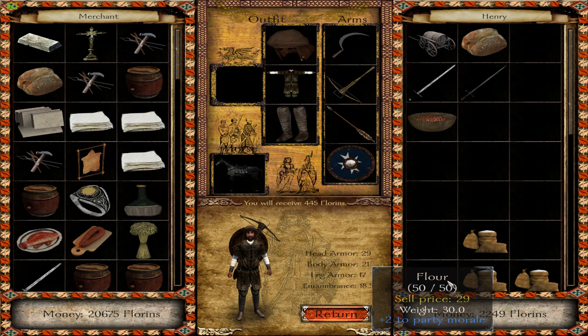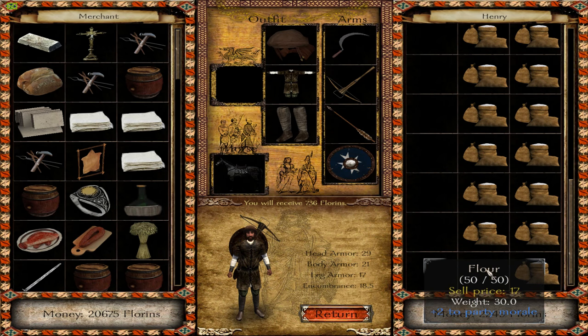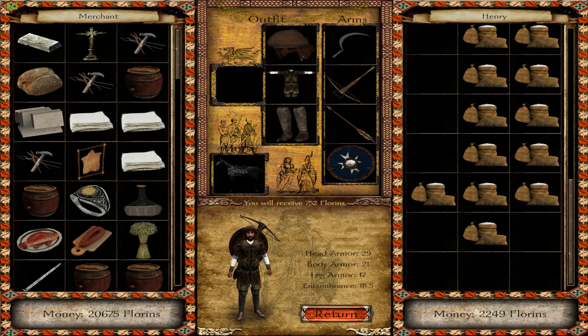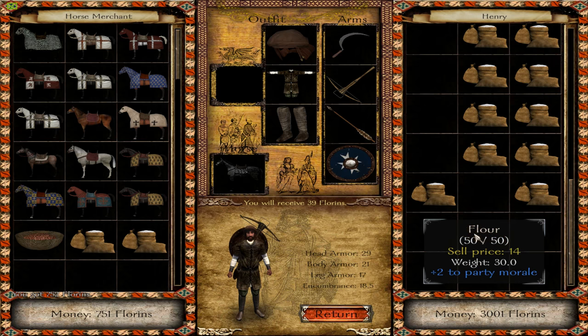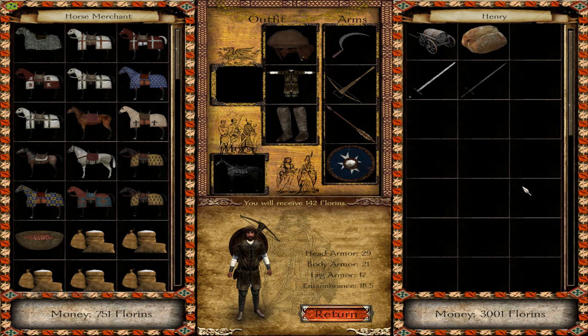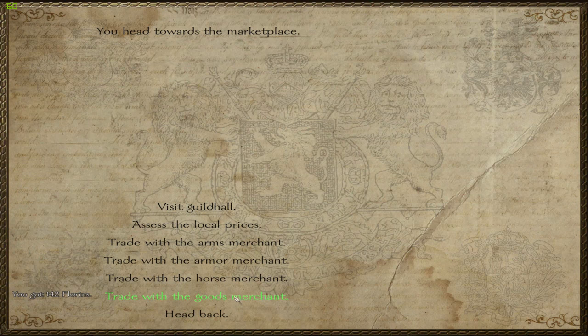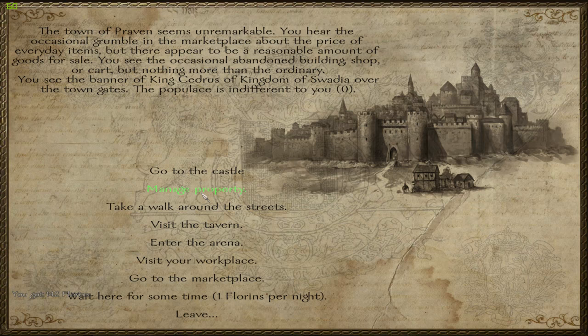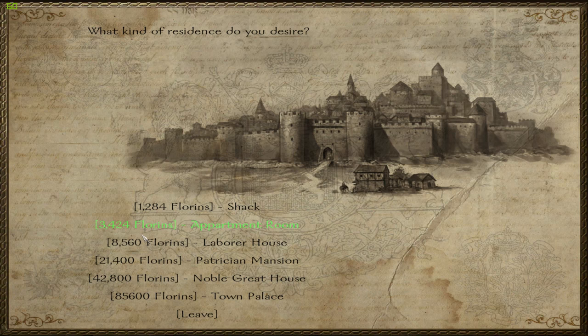If I have enough, maybe I should buy like a house — well, not a house, but some kind of apartment in town. We'll see what that costs. How much money do I have? 3,100. Let's see, we're going to manage property. We want to buy some place — 3,000. Laborer's house: 8,000.